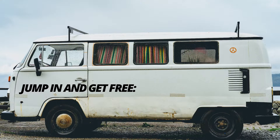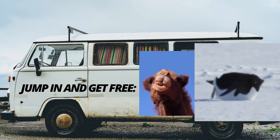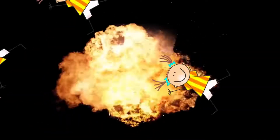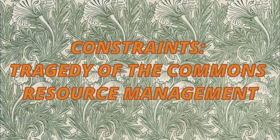Hey kids, do you like elephants? Do you like monkeys? Camels and penguins? Well, get ready for them to die. Unless you act selflessly. Welcome back, it's Constraints — this time with a resource management game about the tragedy of the commons.